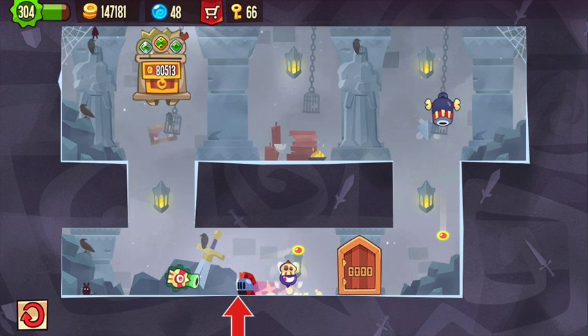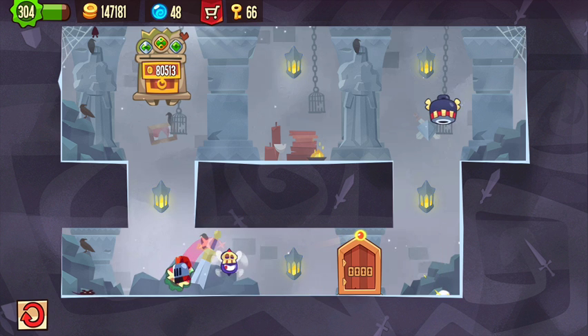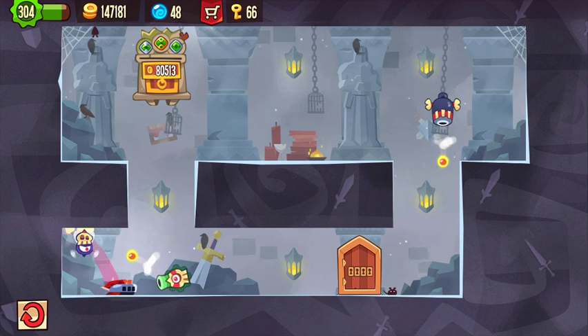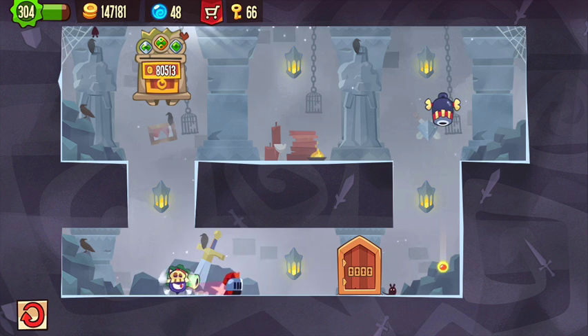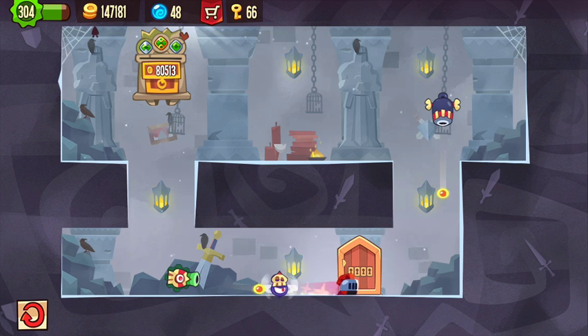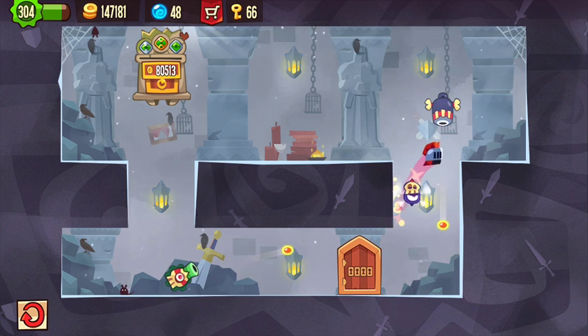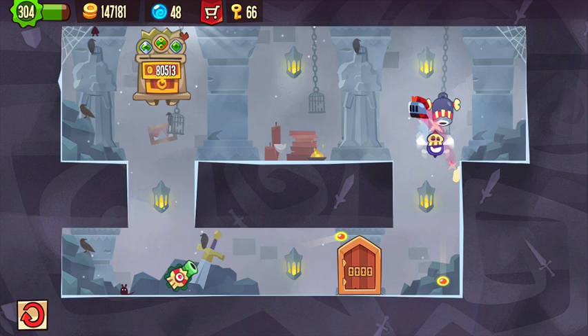You jump right there so you land exactly where the green gun is — it'll miss you. Then you wait in the corner for the fly, and after that it's actually pretty easy. All you need to remember is if you get over there, slide a bit on both sides so you jump to the left in the end.